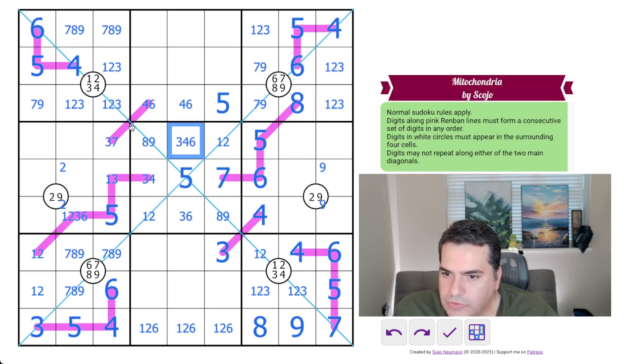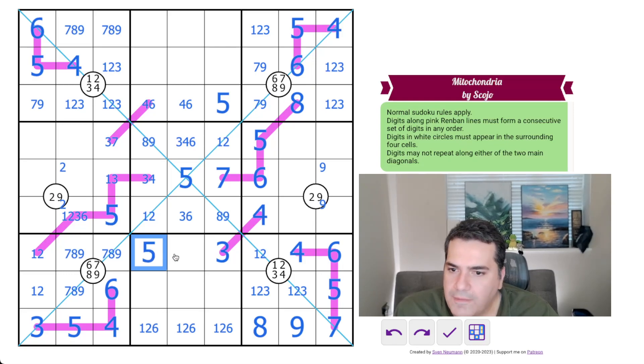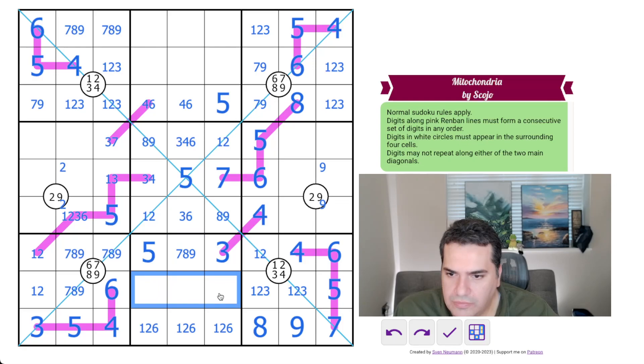We need a five in this row — that's the only place for a five. This has to be seven, eight, or nine to complete the row, and we need to have four. Two of seven, eight, and nine — we don't know exactly which yet. That's not very helpful just yet.